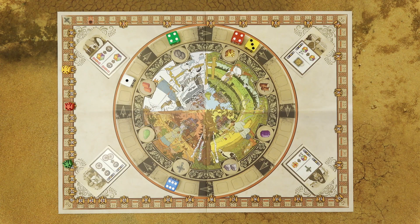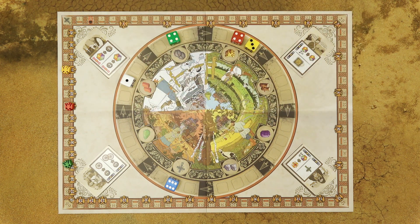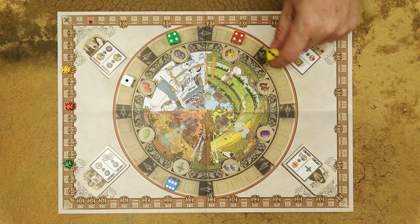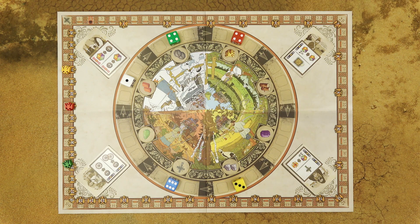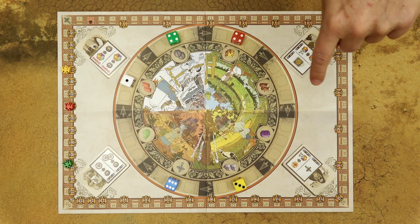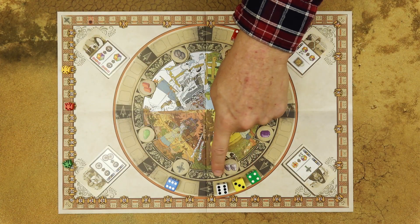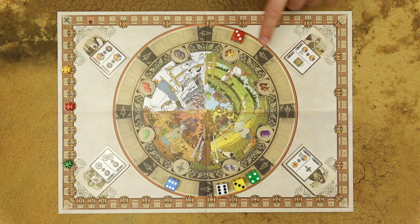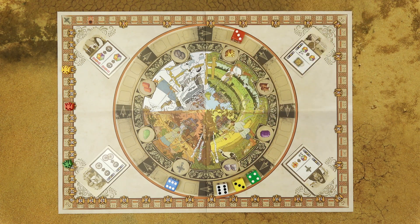With the Acquire Resources action you can gain resources from the rondel market. Choose any die from the rondel and move that die a number of spaces equal to its value — for example, three sections. You always move the die clockwise as indicated by the arrows. Each section can contain a maximum of three dice, so if the die would end up in the same section it started in, you may not use that die.